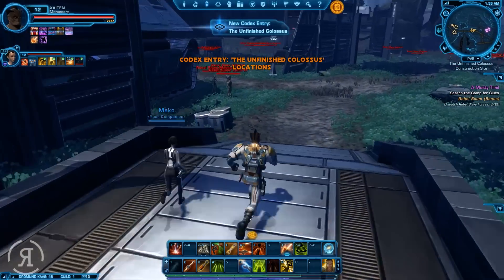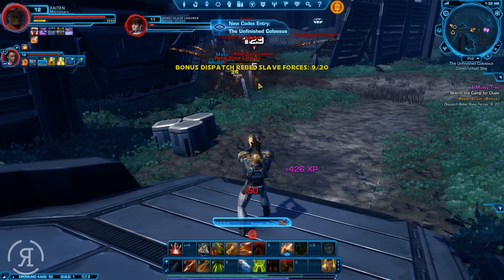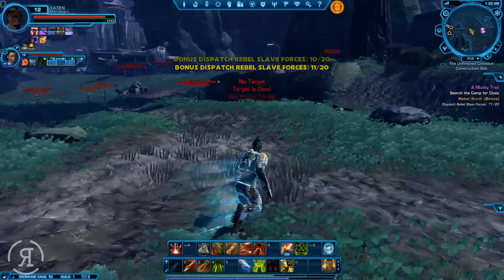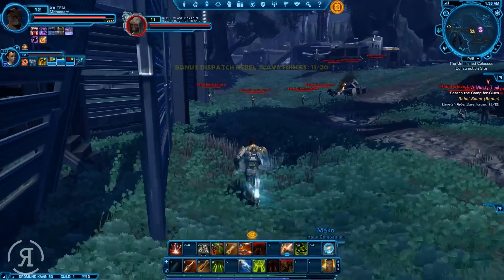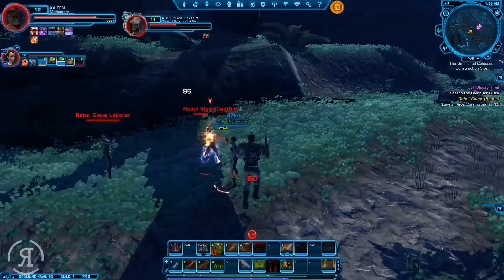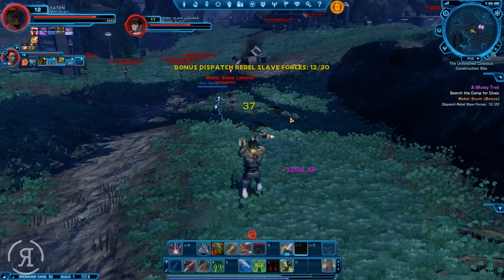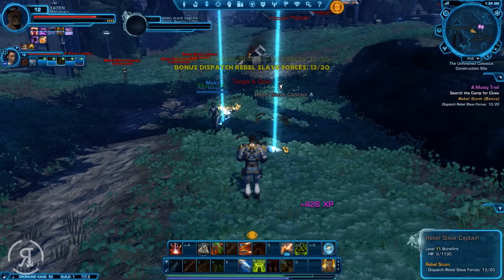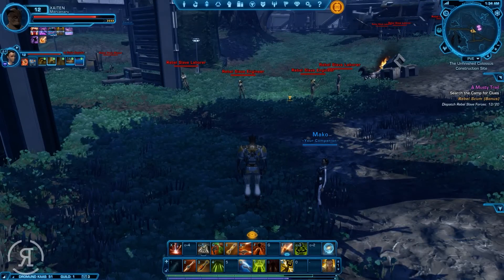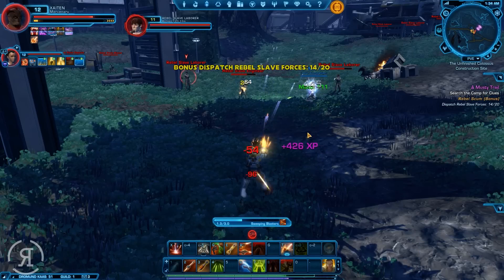We have a bunch of rebel slaves around here, and we have a new ability — it's actually called Sweeping Blasters. So we're going to be using our amazing blasters to dispatch rebel forces. What's cool about this is that the default attack actually looks better than any other ability I have right now. I think it's probably just because we are using dual blasters, and I've actually never used dual blasters, so it's really cool to see both of them firing off at once.